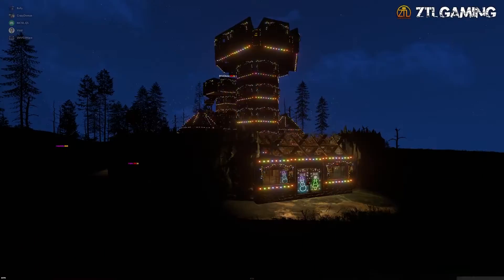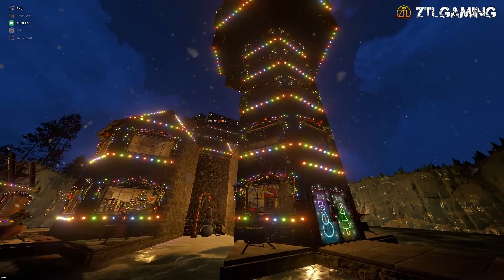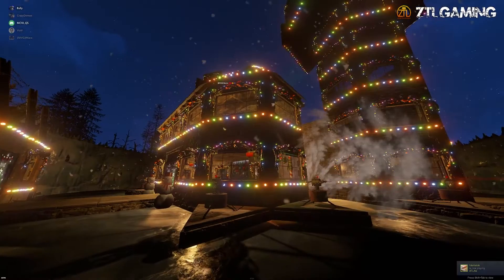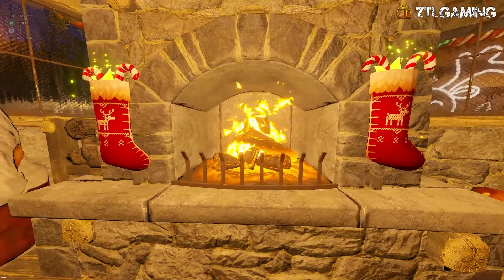Hooray! Up next in second place is Crazy Cosmo of the Toxic Clan. Hidden behind his icy walls is a girthy heli tower, with veins of Christmas decor all along the shaft and tip. Around the front are a couple of snowmen. Great. And that concludes Cosmo's base, so head on in and join him by the fireplace.